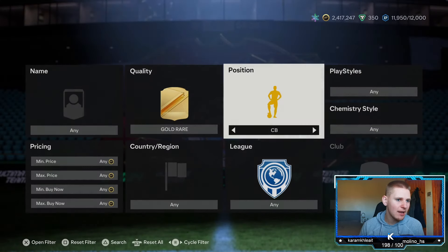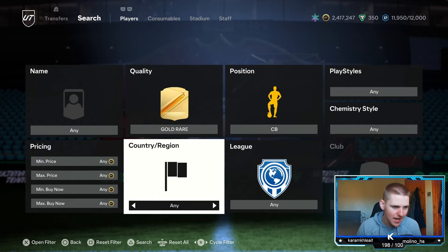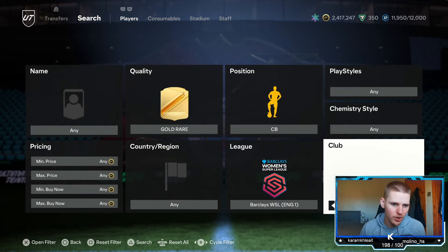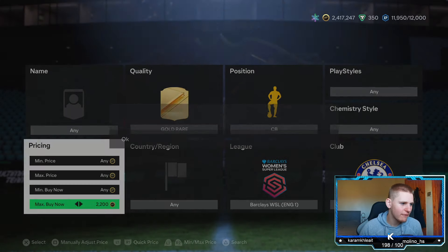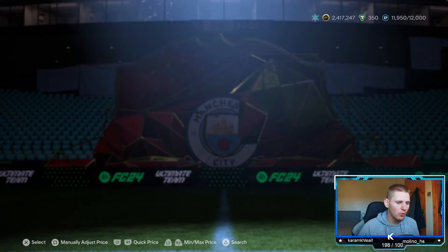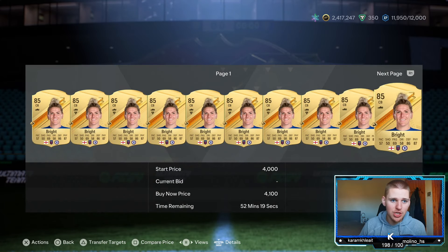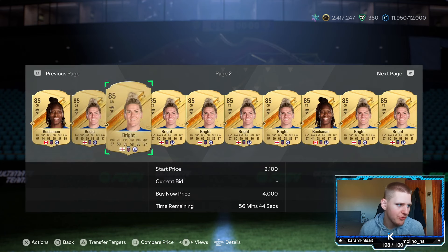We're going to start with this first one which is going to be gold rare. Position, go to center back. Play style, chem style, and nation leave at any. League, go to the Premier League but the women's Premier League. And then club, go down to Chelsea. This is an 85 rated filter and you've got two players in this. The only downfall is tomorrow she is going to be going out of packs because she's in the Team of the Year.